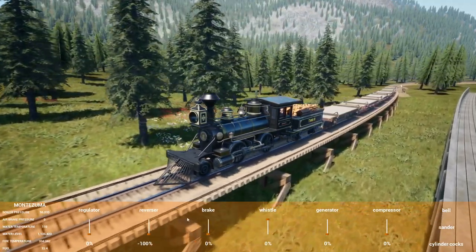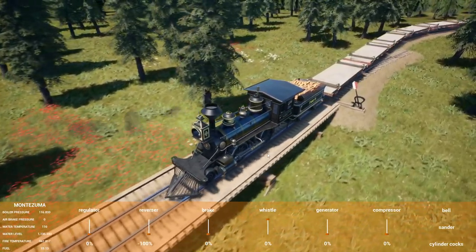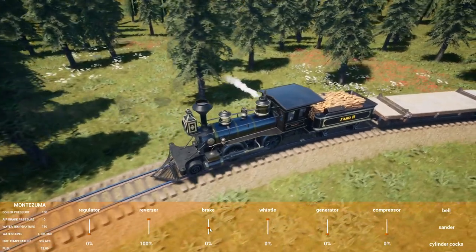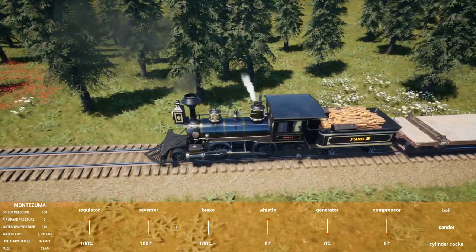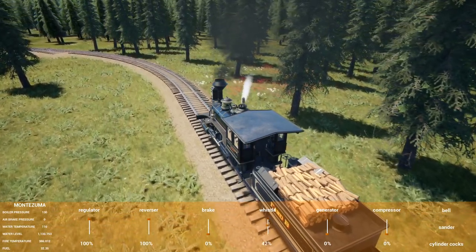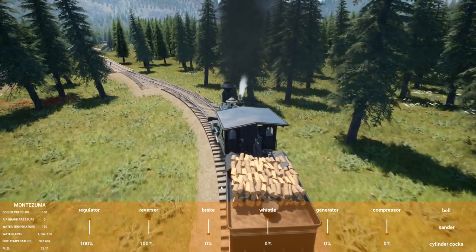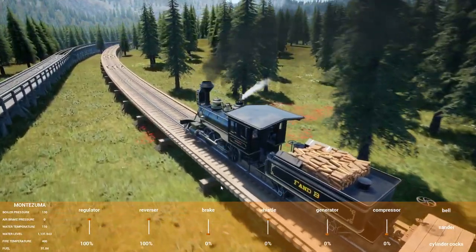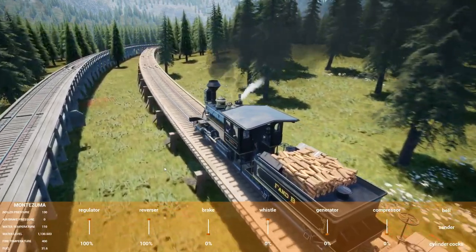Not exactly a powerhouse locomotive we're talking about here, but more than capable of doing this job. Let it roll back down while it's building up pressure, then hit the hill with some oomph. Oh yeah, hit it — we'll get it!